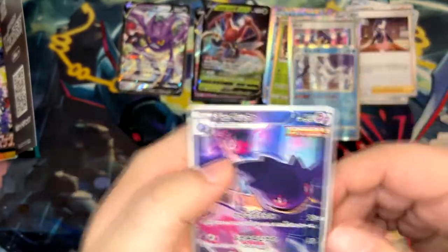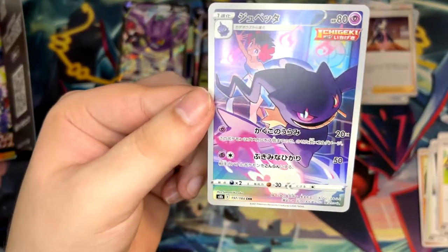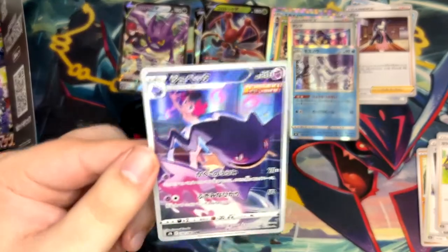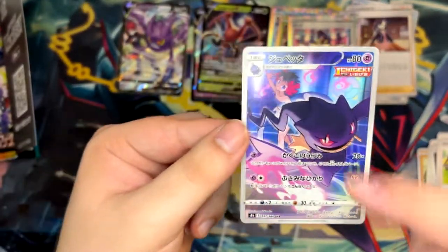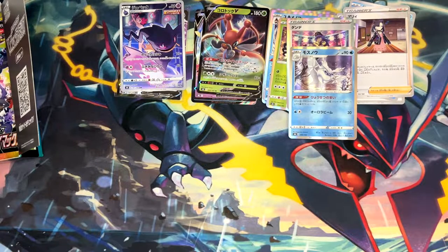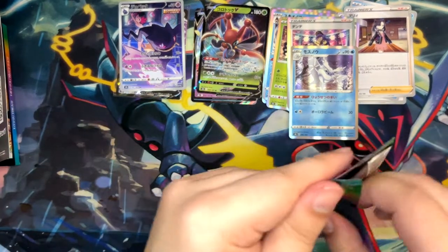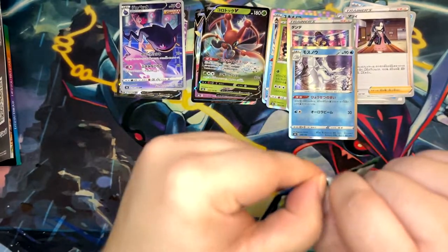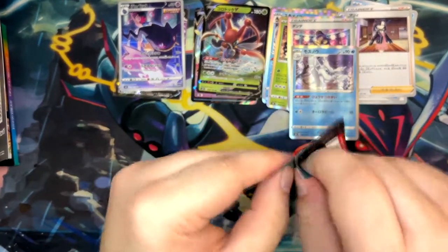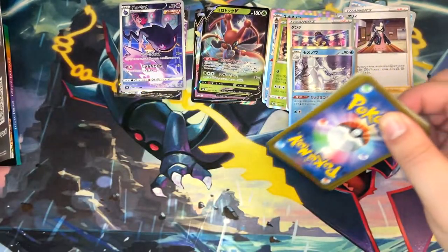Nice — cool, another character rare. I've forgotten about this one. I think you get three character rares and then one character secret rare per box. This is cool — I actually don't have this one yet, so this is really, really nice. There are so many great pulls. If you open this set, I suggest you get a lot of sleeves because you're gonna want to sleeve up almost everything. I can absolutely promise you that.